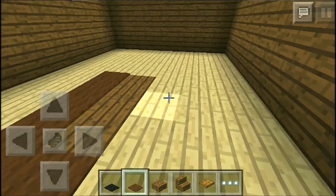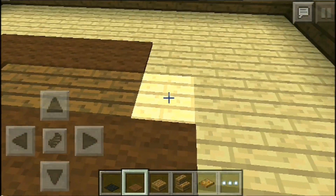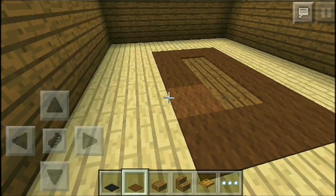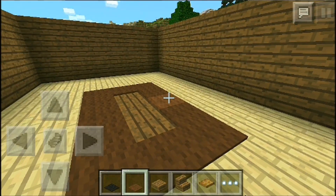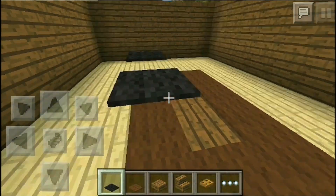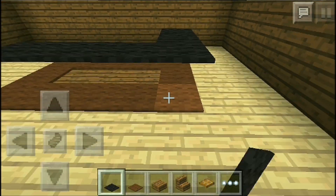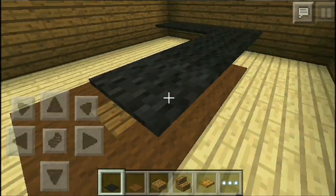What you're going to do is use some carpet, and you can see I'm going around the little different colored slabs here. Once you've done that, you're going to use the color that you want your tabletop to be — use that color carpet and just go on top of the other carpet, just like this. See how I'm doing this right now.